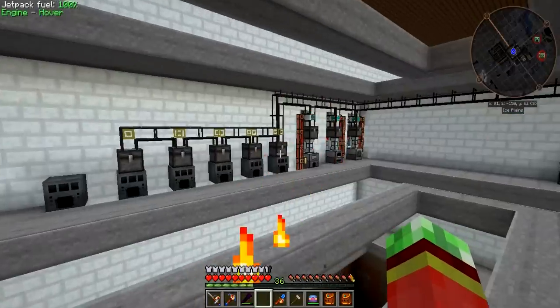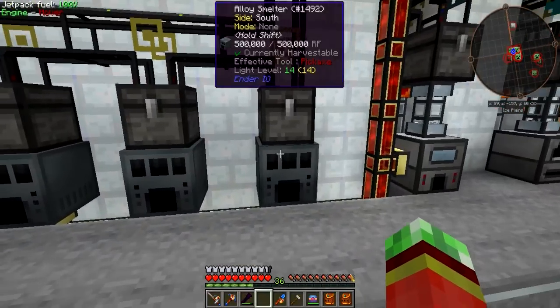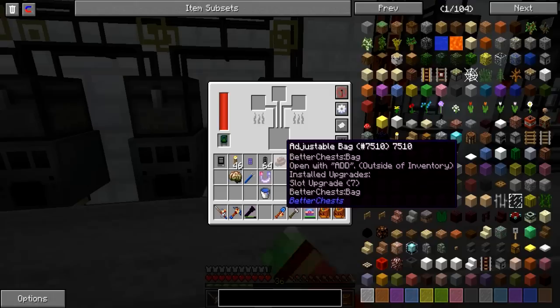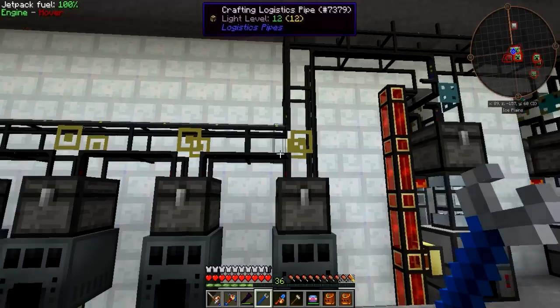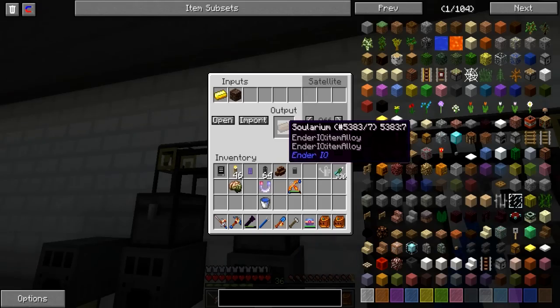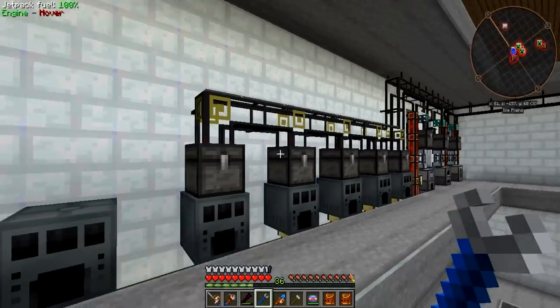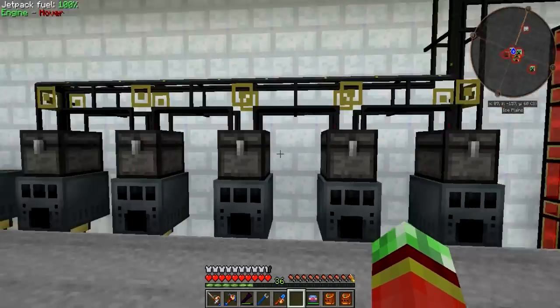On this floor I added the alloy smelters. I'm now able to auto-craft custom alloys - both electrical steel, energetic alloy, vibrant alloy, solarium, and pulsating iron. That's pretty cool, and there's always room for improvement so I can always add more to the system.